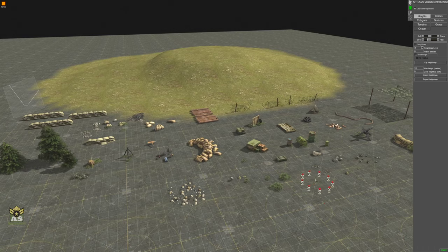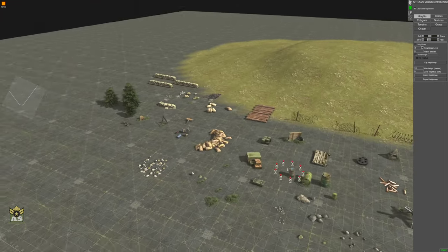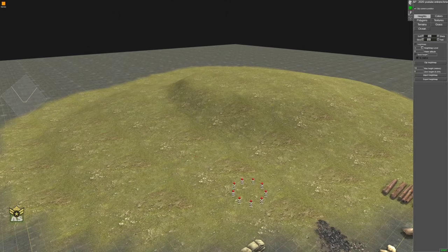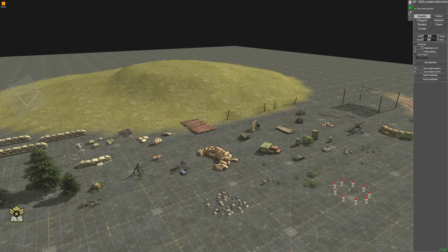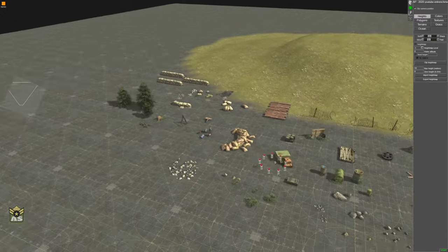Instead of looking through all the menus trying to find stuff you want — and you can never find them again — because there's literally thousands of pieces in the game. You make one starter map, then you can find them easily, grab them, and copy and paste them into whatever map you're currently making. I just went through my starter map and said what would be great for making a really cool custom entrenched tank scene. I grabbed these, copied them, and pasted them to this scene, and I saved it. Now we're ready to go — we won't be spending half the day searching through the menus to find this stuff.